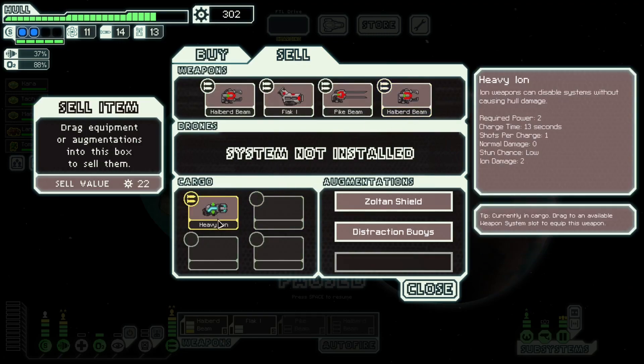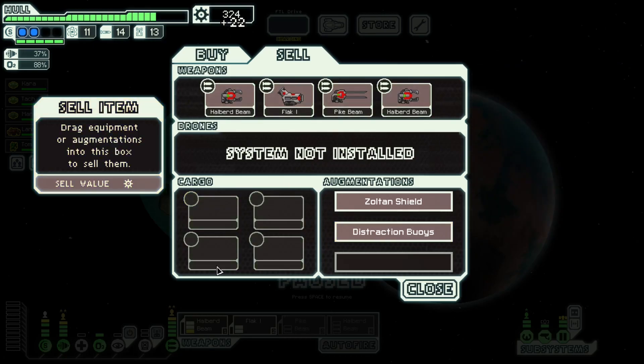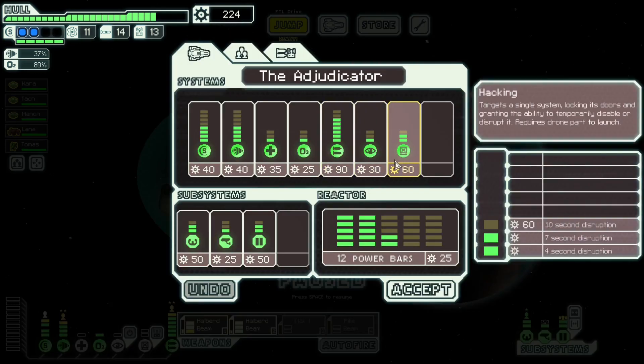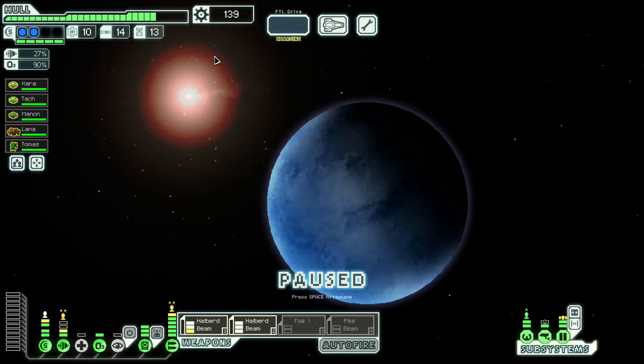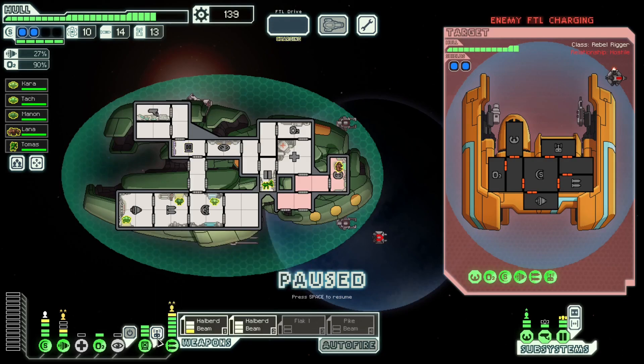Do we want to keep Distraction Buoys? This basically buys us two free jumps — it doesn't do anything in Sector 8, but it will work in Sectors 6 and 7. I might as well hold on to it — I still have another augment slot. I'm going to keep the Flak because I might occasionally still want to do fights where I don't use hacking. We're also going to get hacking up right now, because occasionally you see ships in Sector 6 with four shields. We'll keep a buffer so we can get both Mind Control and Backup Battery if they appear in the store.